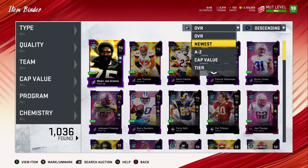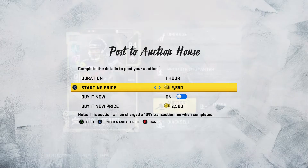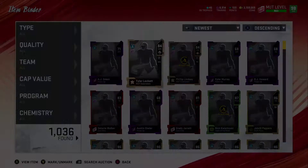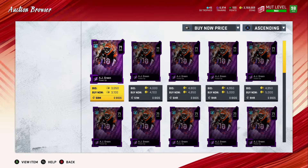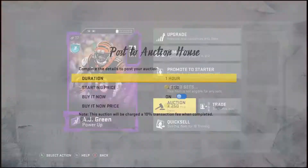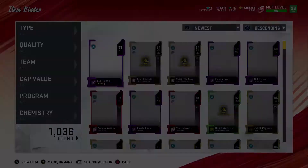We check what AJ Green and Locket are going for. Locket is going for 3,500 coins. We opened about three packs and just made another 3,000 coins — we're up right there. AJ Green from the power up is going for 4,100 — there's a snipe at 3,001 — so we're going to put him up for 4,200 coins.